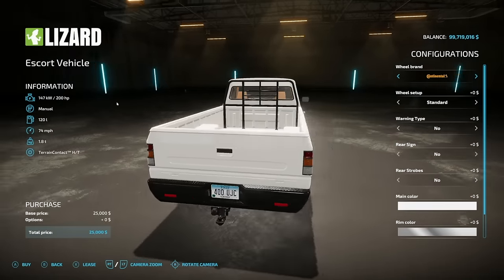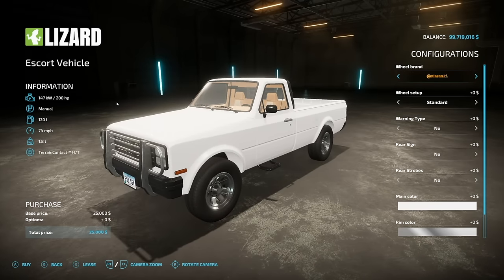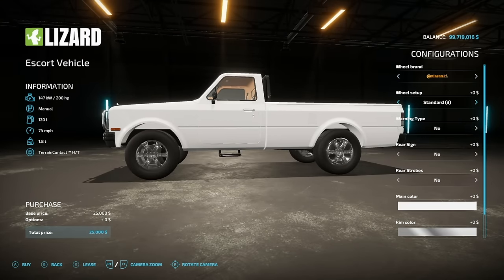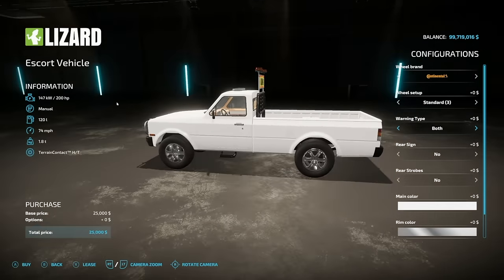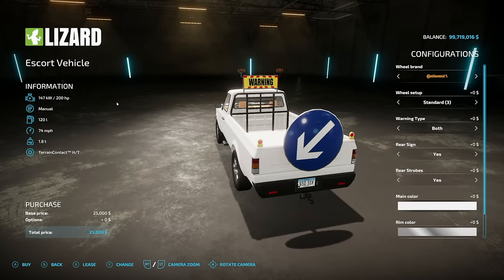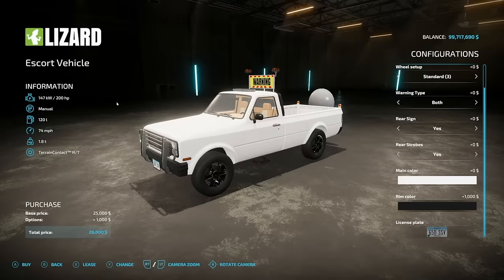Starting off today with new ones for all platforms, we have the Service Vehicles Pack from Farm Mods TV — we also have an update from him later today as well. This has two vehicles: the escort vehicle and the sign vehicle. Starting with the first one: 200 horsepower, manual transmission, 120 liters of fuel, 74 miles an hour, and weighs 1.8 tons. For tire brands we have Continental and Lizard. We have a couple different rim options, warning type — we have the warning sign which can be read from the front or the back — and then we also have a beacon bar, or you could do both or neither. Rear sign: yes and no. Rear strobes can be added. Main color options and rim colors — all of the above.